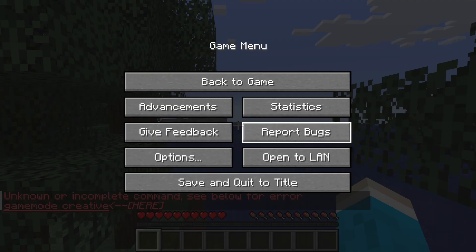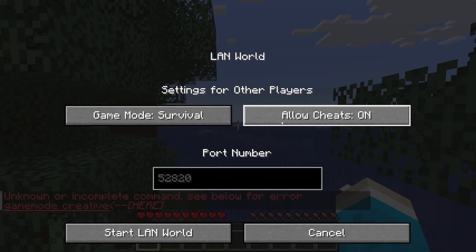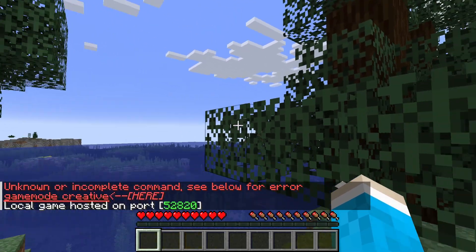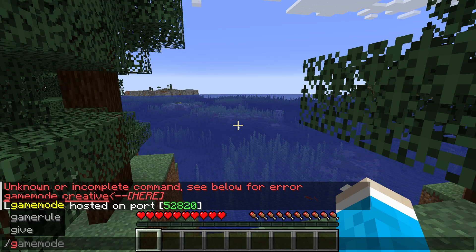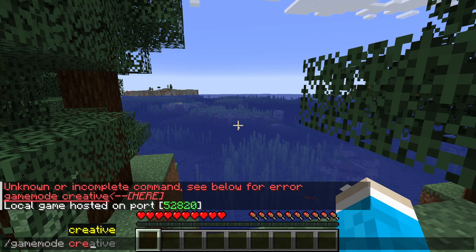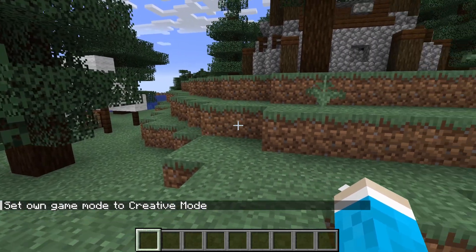To enable them, pause the game, click on Open to LAN, then click Allow Cheats on and press Start LAN World. The game is now hosted on your local network, but that doesn't really matter. Then all you need to do is type in that command again — /gamemode creative — and as you can see, we've now set the game mode to creative.